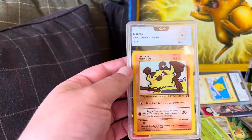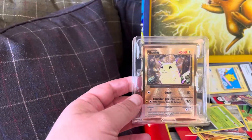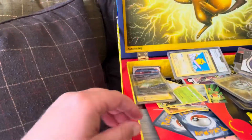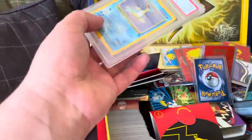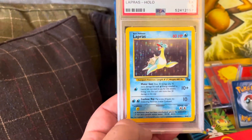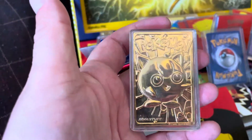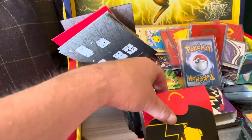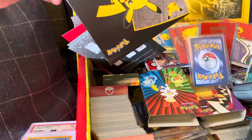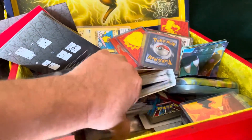We've got a PCA 5 Mankey. We've got the Gold Pikachu there. Any more graded cards, Finley? We've got a lucky one here — a Fossil Lapras holo, PSA 5. We've got an actual metal, gold coloured card — that's not a Pikachu, that's something else. Right, let's see what else is in here.